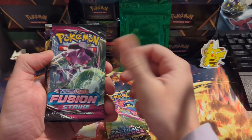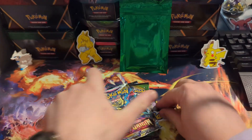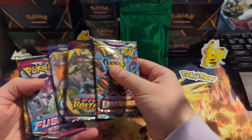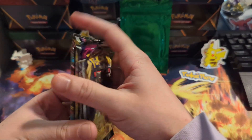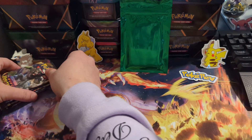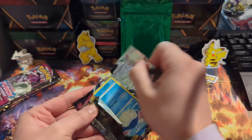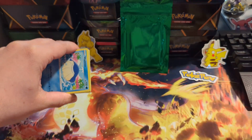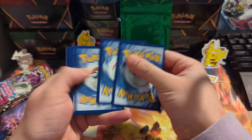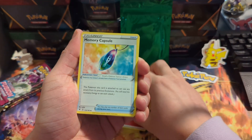We got Astral Radiance, Fusion Strike, Chilling Reign, Vivid Voltage, and Lost Origin. It's an okay selection. Lost Origin is probably the best one in my opinion, just because the trainer gallery is the best in the Sword and Shield era. But all right, we got some Vivid Voltage — let's see if we can get a nice pull out of here to help counteract not getting a good pack.